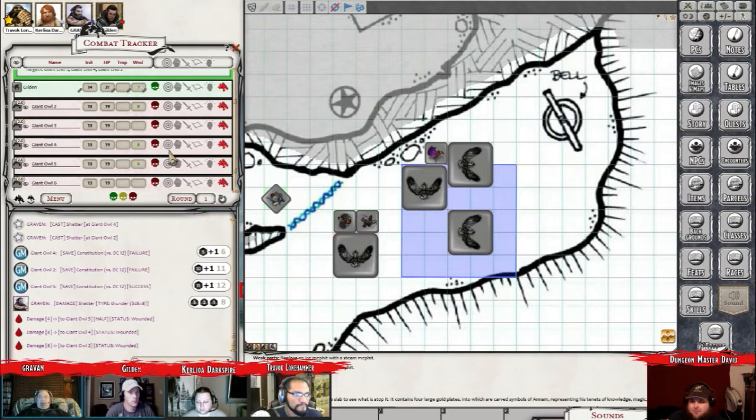Graven doesn't give a hoot, so they can take it. Is there any kind of other movements or anything like that with Shatter, like Thunder Wave, or is it just static damage and nothing else? No, it's just thunder damage. Okay. Sounds good. Thunder damage with thunder thighs. I love it.